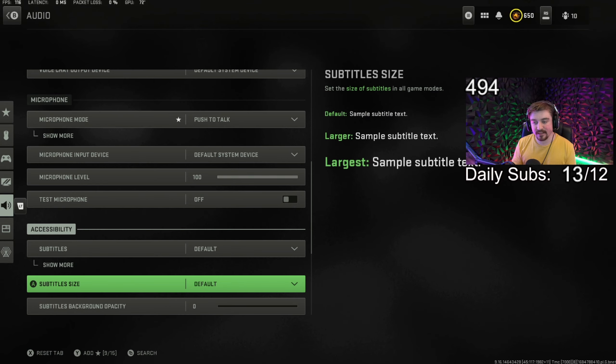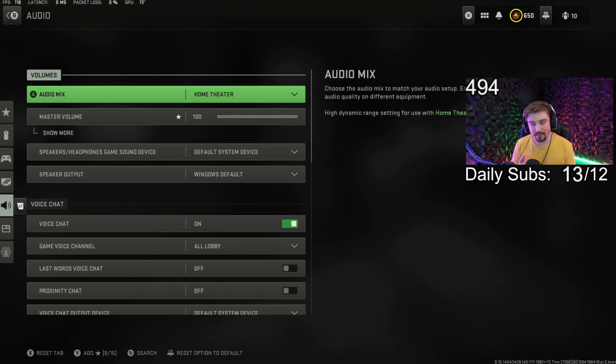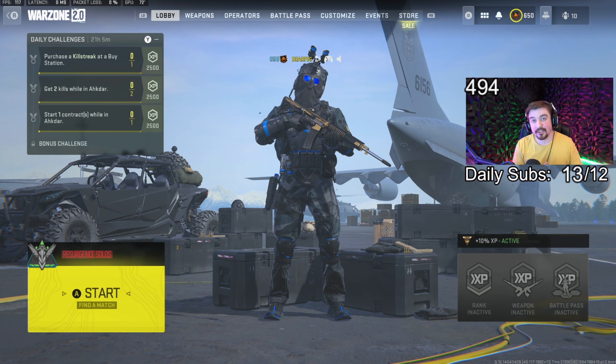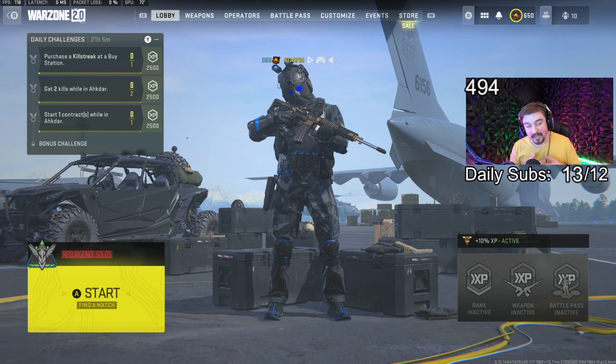I want to quickly cover my audio settings. I use home theater, which I've been told is the best, and I also have the audio equalization enabled, which you can do on PC as well. Everything else in the audio settings is configured for the way I stream and make videos. If you're just a casual player, the main things that matter are home theater and the audio mix. That basically sums up all of my settings in Warzone 2. The gameplay you're about to see was recorded with the M4 and the X13 auto pistols — hope you enjoy it, and thank you for watching.